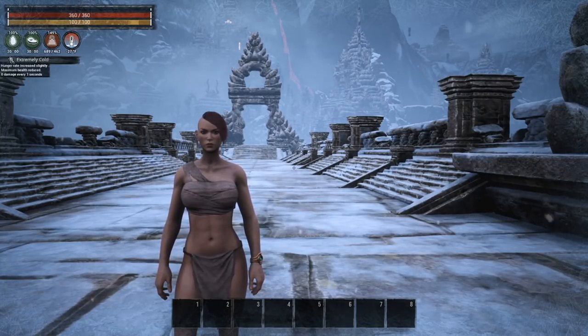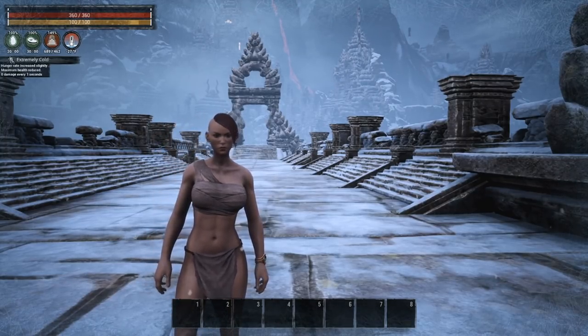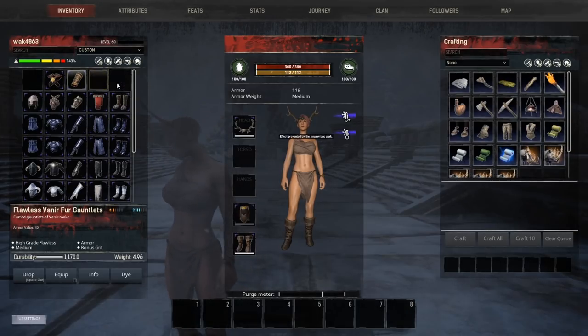There are some armors I've looked at that I don't feel are working correctly, and I'll show you those. So what have they done to change this system? As you can see, we have the Flawless Veneer Cap, and it gives you one in heat protection and two in cold protection. The armors still have values — some will be better in the cold than in the heat — however, equipping this armor should not give you a negative effect compared to being naked.